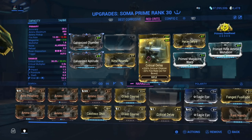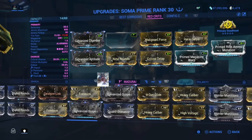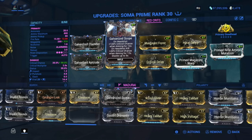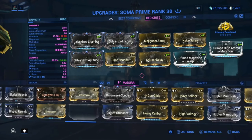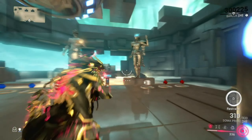Our fire rate is not too badly affected. The next mod is Galvanized Scope, which is a very amazing mod. On headshot, it gives 120% critical chance when aiming for 12 seconds. On headshot kill, 40% critical chance when aiming for 12 seconds, stacks up to 5 times. So you're going to be seeing a lot of pink crits here.